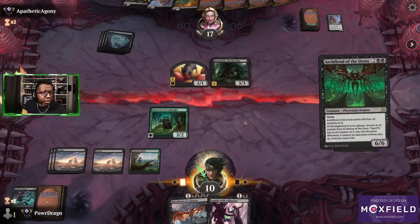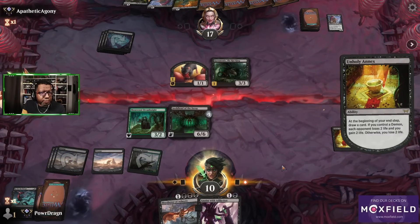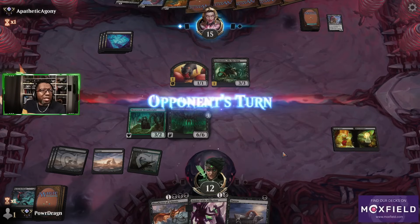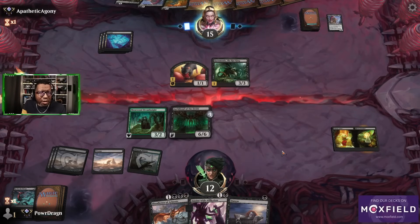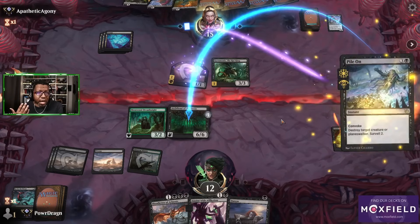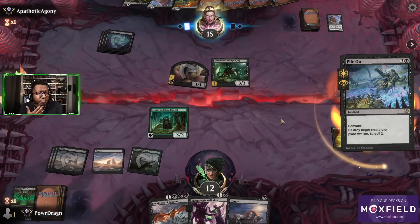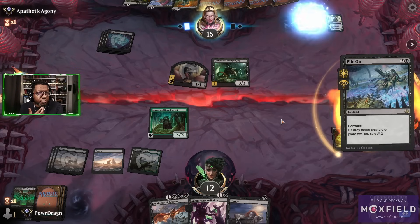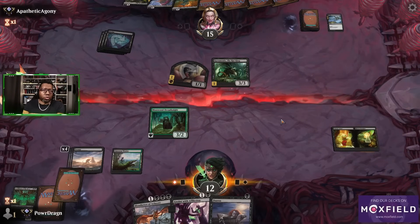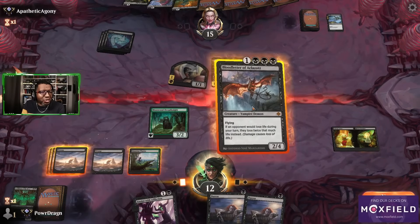We survived that pretty well — let's go ahead and play this. No attacks. Duress is probably not great; I'm assuming their hand is predominantly creatures based on what we've seen. If they spend their turn killing the Archfiend, we're not mad at that either — yeah, it's totally fine. Whoa! Raska! What? What? That... okay. There's Raska hiding out.